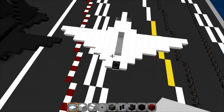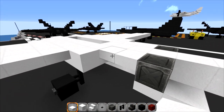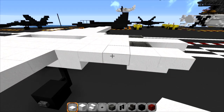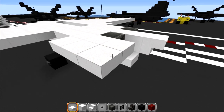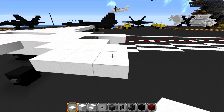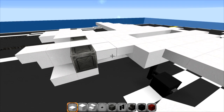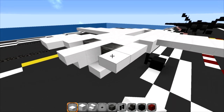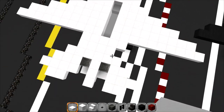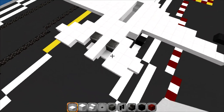For the back set of wings: turn these two here into four and go back two. Off the second block you just put in, go back four so it overhangs by one, then go three — it should be even with the other one. Put one block in the middle. Same thing on the other side. From the top you can see the shape from a couple different angles.